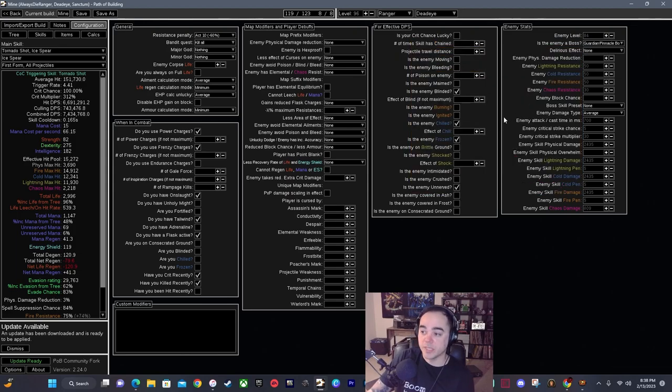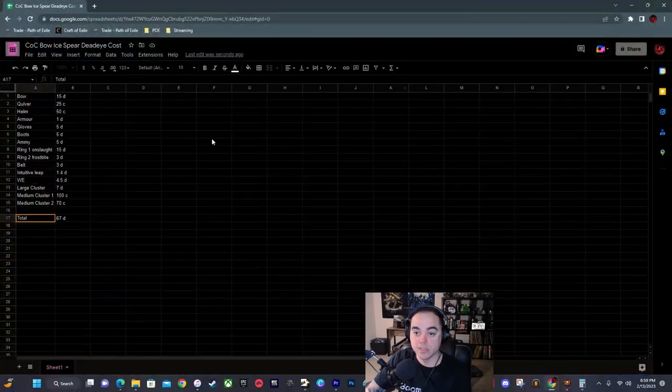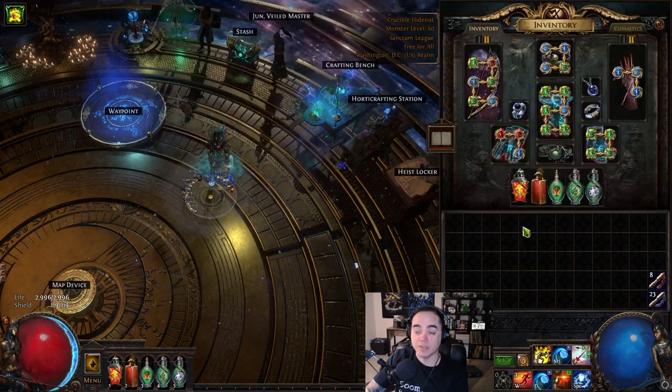Here's a rough cost breakdown: the bow is about 15 divine, quiver 25 divine, Maloney's about 50 chaos for non-enchanted, the Assmark for the additional Ice Spear trigger is 15 to 20 divine, armor is 1 divine to pre-buy (craft it yourself), gloves about 5 divine, boots 5 divine, amulet 5 divine, onslaught ring 15 divine, frostbite on hit ring about 3 divine, belt about 3 divine, Intuitive Leaps 1.4 divine each, Watcher's Eye about 4.5 divine, large cluster jewel 7 divine, medium clusters 100 chaos and 70 chaos. Total is about 67 divine if you buy everything outright instead of crafting.